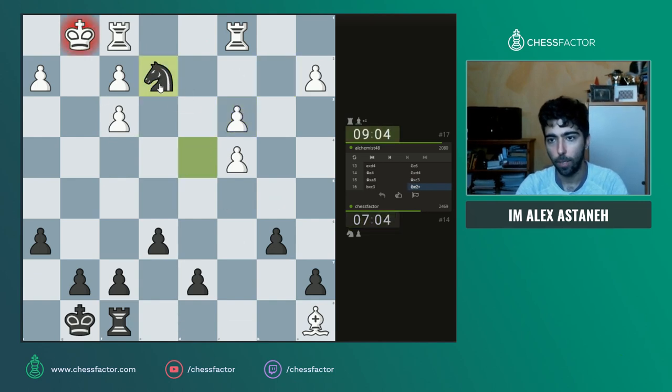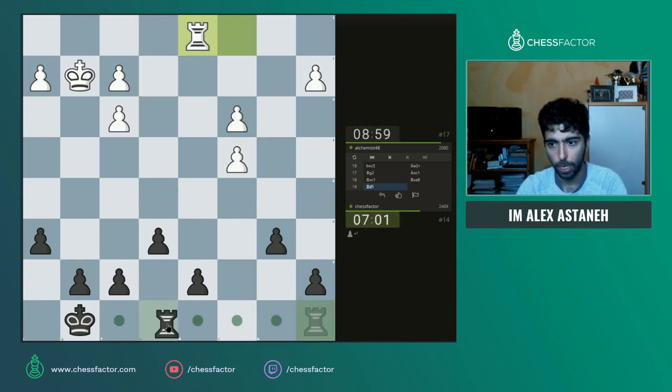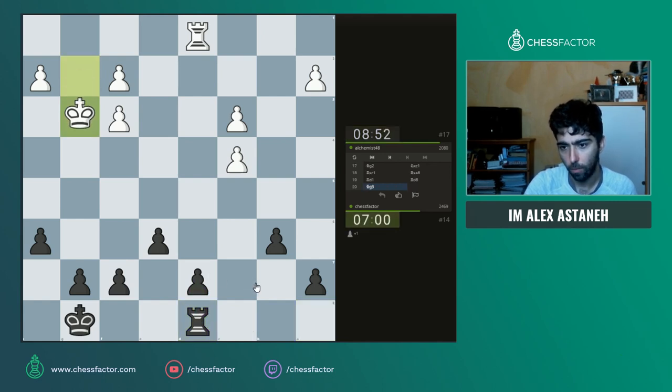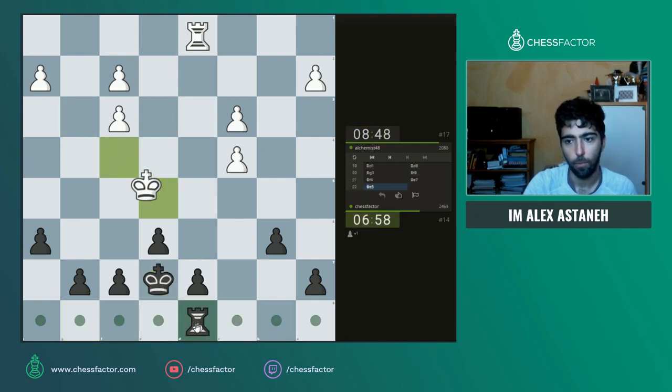But anyway, he didn't do any of that, instead opting for this variation, and here I think I just get a completely winning rook and pawn endgame. He goes after the d7 pawn, so I'm just going rook d8 as the only way to defend the pawn, then I'll bring the king over, I'll place the king on e7, and then I'll bring my other pieces.